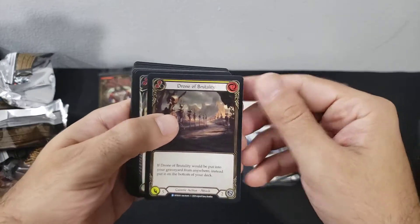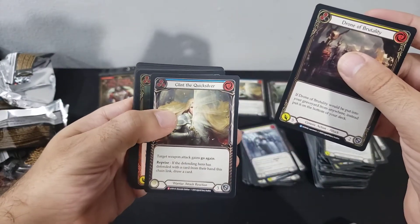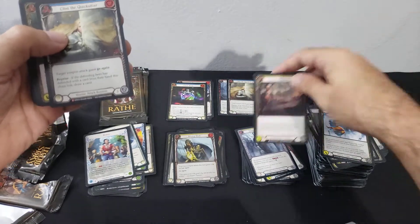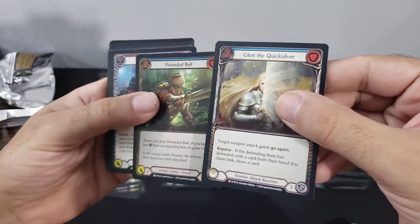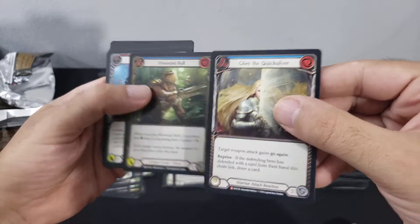Drone of Brutality, Quicksilver — another majestic, this one is blue, but these are all the same. And a foil Wounded Bull.